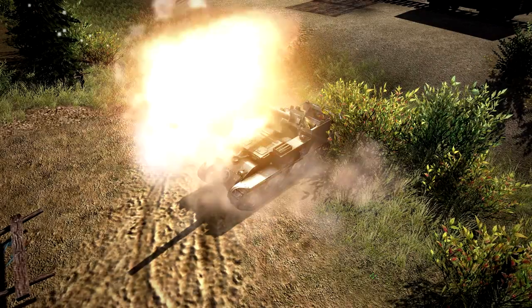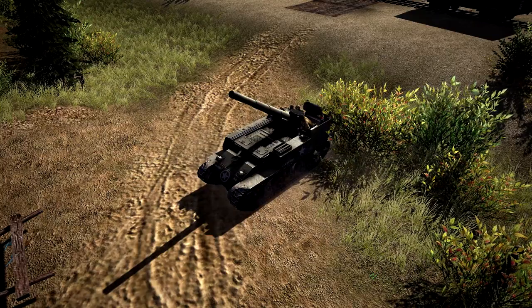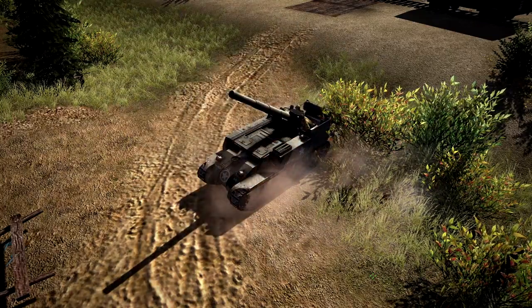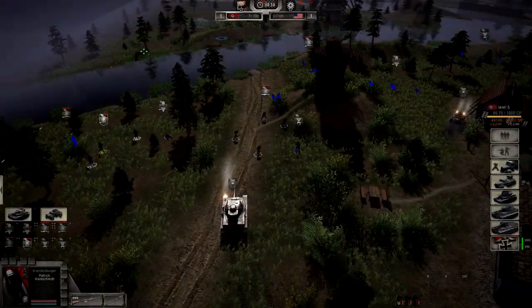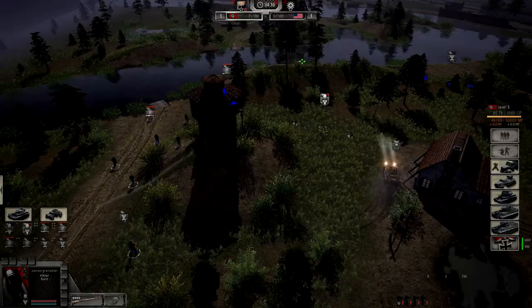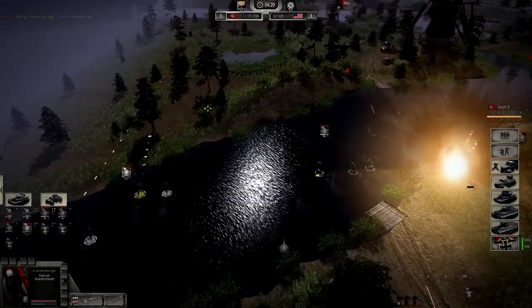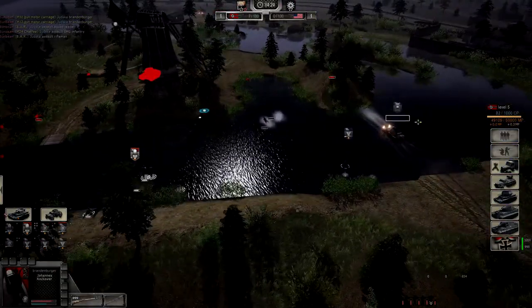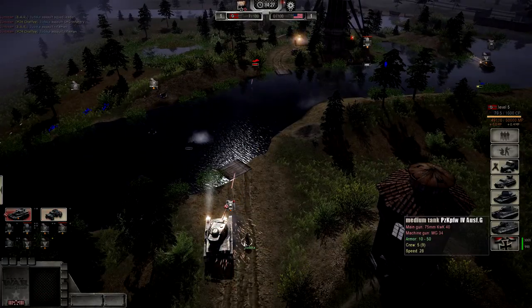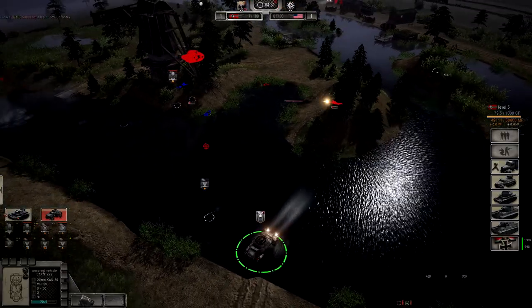Now let's look at what happens when your opponent decides to buy artillery, and the alternatives to buying your own counter artillery. All units cost CP — control points — and in normal games that's set to 100 CP, which I highly recommend you play with, since the game is balanced for that. Here my opponent is using the M112 Mortar Carriage, which costs around 28 control points.